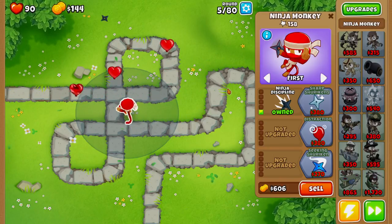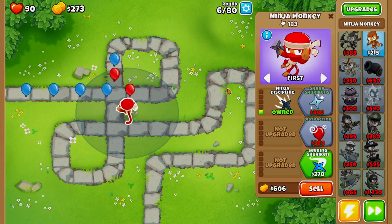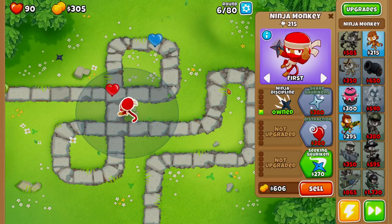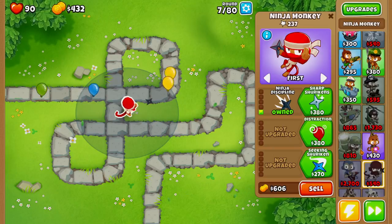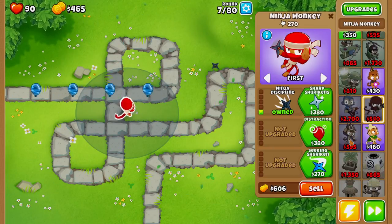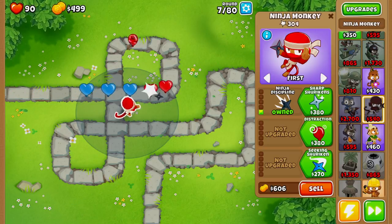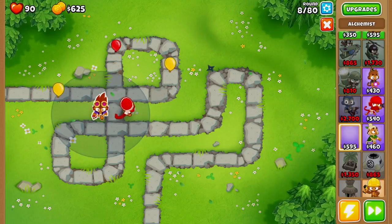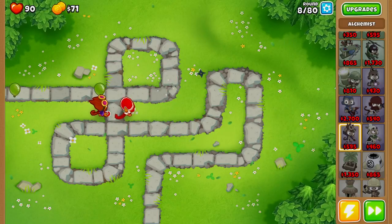Because this is alternate balloon rounds, we're going to get a couple of different balloons we don't normally see in standard modes — mainly lead balloons. To combat lead balloons we're going to get an alchemist, because an alchemist can pop lead balloons regardless of which upgrade path you go. The only balloons it cannot pop are camo lead balloons, which is why we have the ninja here.